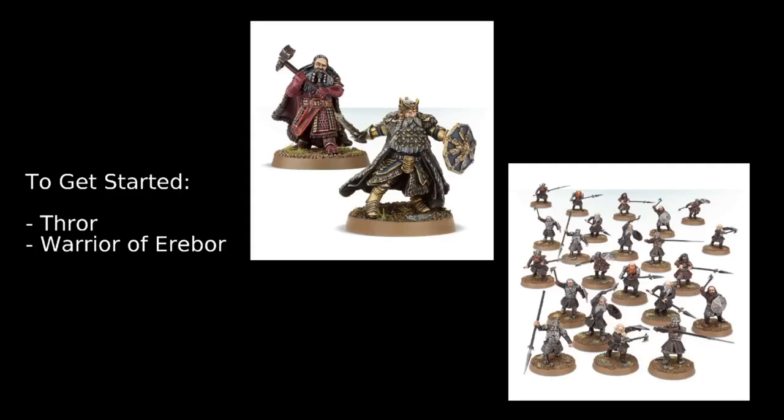To get started, it's obvious to begin with Thror — he's the central focal point for our force. He's got Fight Value 6, Shoot 4+, Strength 4, Defense 9 which is insanely good, 3 attacks, 3 wounds, Courage 6, 3 Might, 3 Will, and 1 Fate. He has the Arkenstone, where the bearer passes fate rolls on a 3+, and if the roll is a 4 or better there's no need to expend the fate point at all — it's free. He also has the Ring of Durin, which lets him reroll a single priority roll once per game.